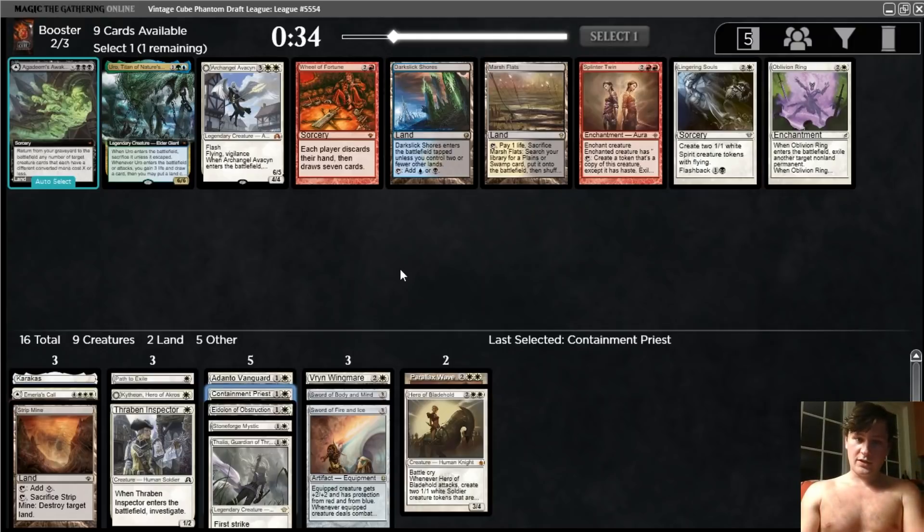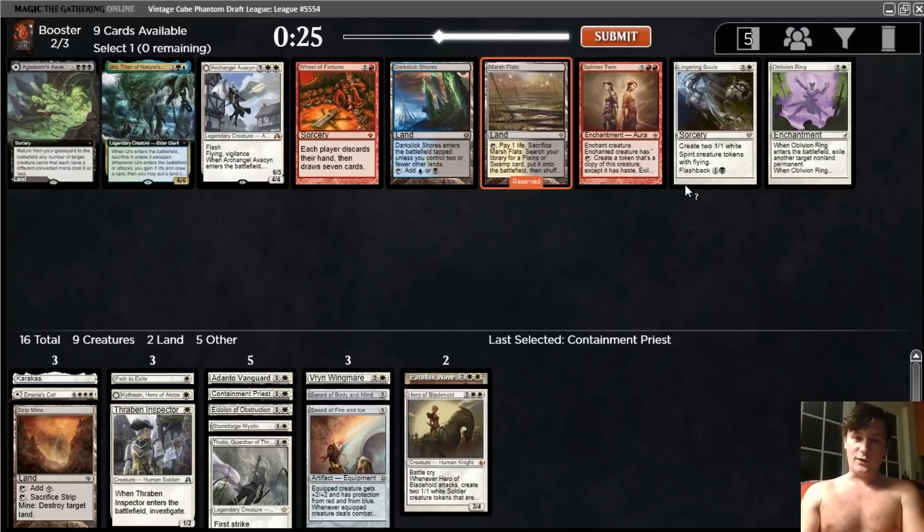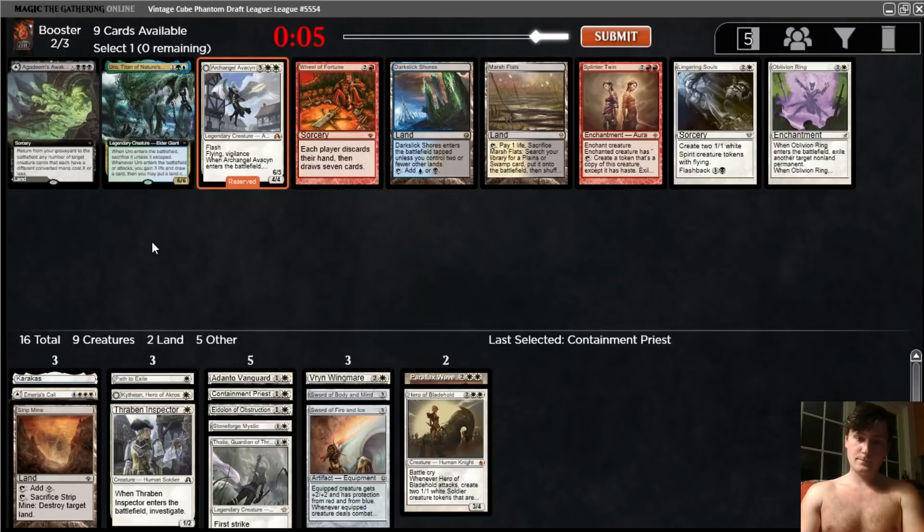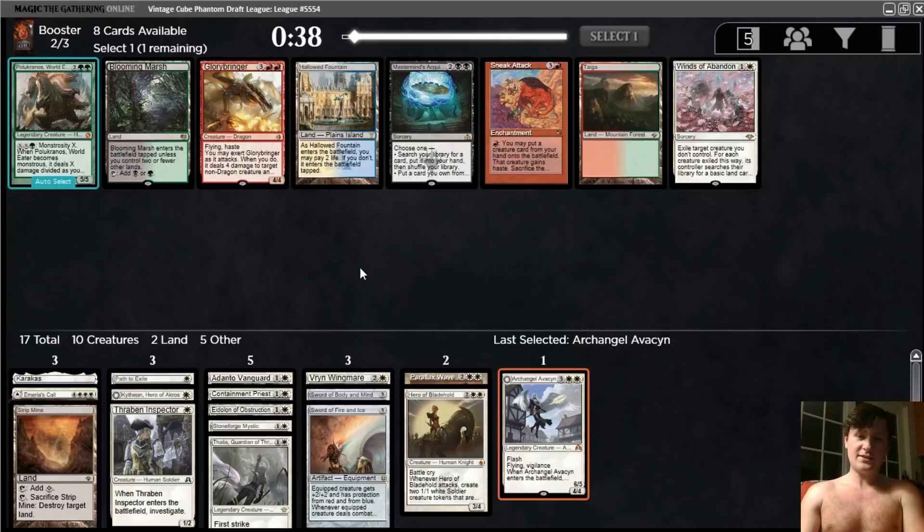There are some good cards in this pack. Archangel — all three of the white cards are decent for us. Marsh Flats is also good, and Uro. We don't have any reasons right now to need a Fetchland. This would be good if we also got the Lingering Souls, but we can't get both. We could take Souls and hope to pick up a Black land later, but I don't really think that's worth it. I think it's between Oblivion Ring and Archangel Avacyn. That's close. I don't like five-drops in general, but this is my favorite of the five-drops. I think I'll go with the Angel over the Oblivion Ring. Oblivion Ring is good but it's just a little clunky.